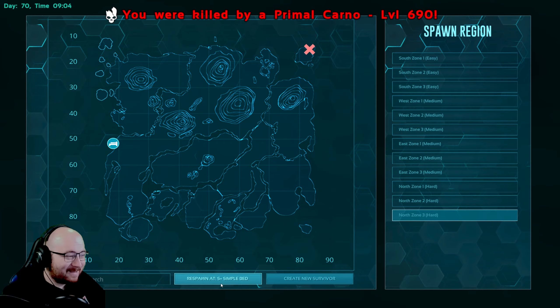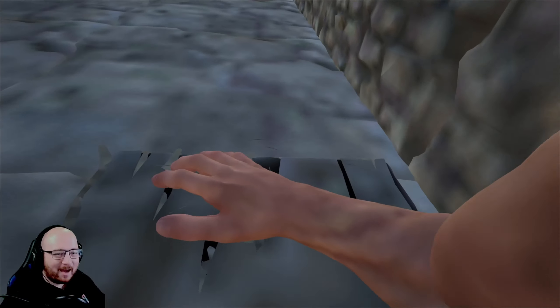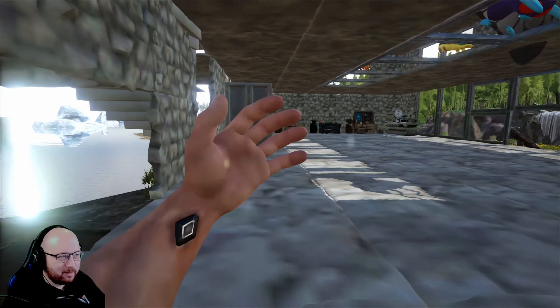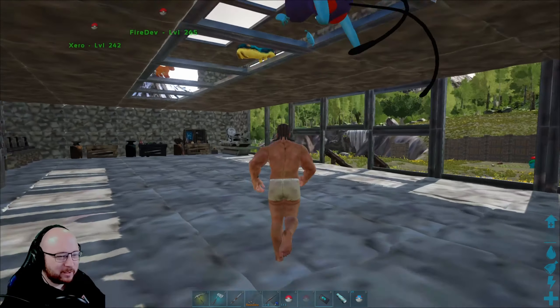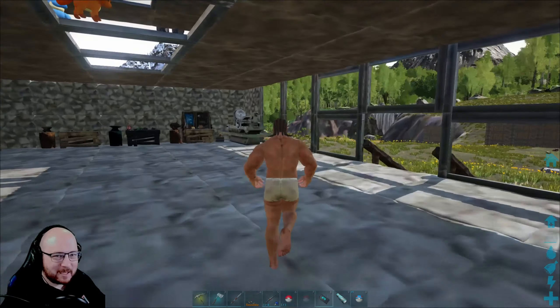That was a Primal Kano, level 619, and it one-shot us. I didn't clue on until too late — I saw it one-shot what was a Prime Basilisk or Mega Basilisk or something. And by that point it was too late.